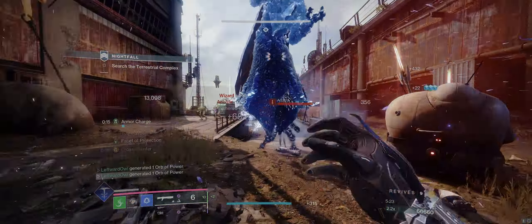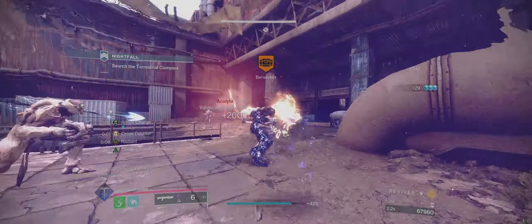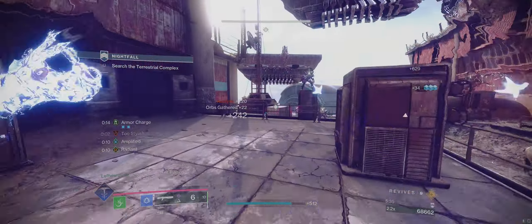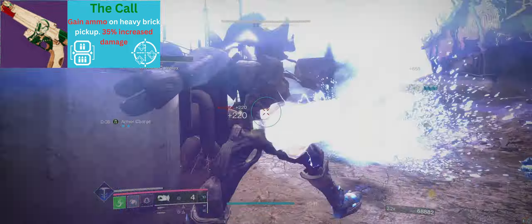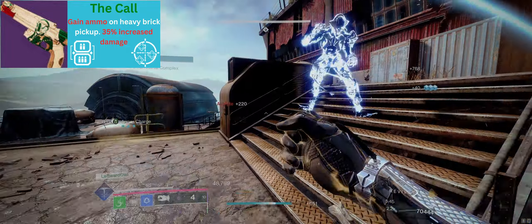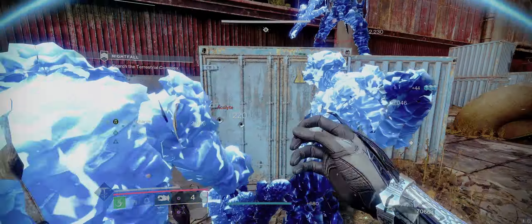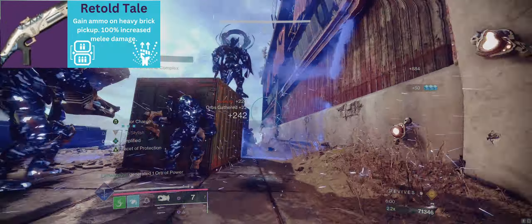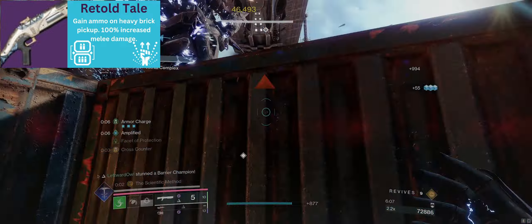For our weapons, we will be using any special weapon, a 1-2 punch shotgun, and Tractor Cannon. This special weapon can be whatever you like — the melee is our biggest killer in this loadout and you'll generate a lot of orbs of power, so you can easily get ammo to support two special weapons. I personally like to use The Call, a Strand rocket sidearm that you can get Lead from Gold and One for All on. Lead from Gold gives us ammo for the weapon on heavy brick pickup, and One for All gives the gun a 35% damage increase for simply hitting 3 enemies. The 1-2 punch shotgun can be any shotgun with the trait; however, Retold Tale — the void shotgun from the Dreaming City — combos very well with Tractor Cannon. We will specifically want one with Lead from Gold and 1-2 Punch: Lead from Gold for the ammo economy, and 1-2 Punch to boost our melee damage. 1-2 Punch will double most of our melee attack damage when we land all shotgun pellets.